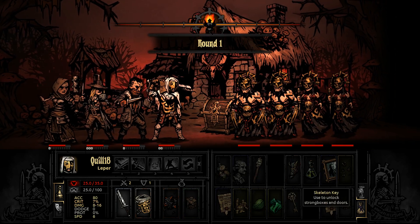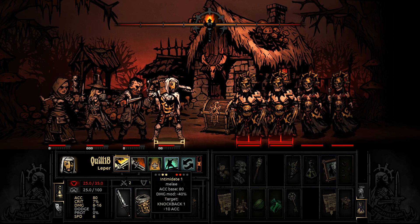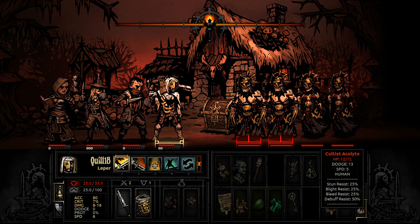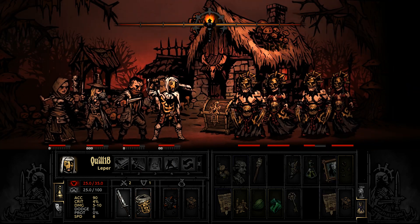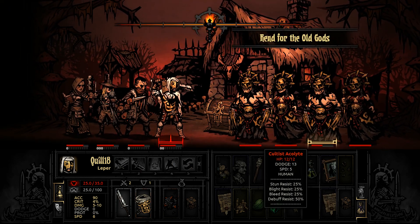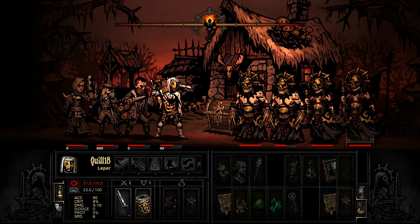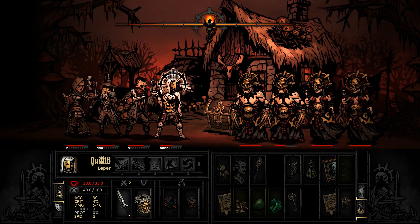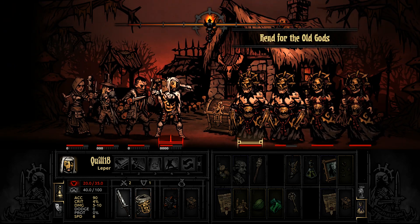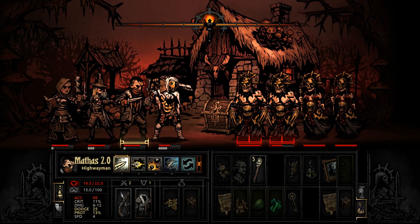We're going to go to town on these cultist acolytes — they scared the shit out of me. Intimidate this guy — boom, took off half his HP, pushed him back. Now we got a cultist acolyte up at the front. We're probably going to get bled — no, we resisted. This hurts — 20 stress, 15, that's rough. We're definitely going to get hit, we're probably going to get bled — resist it again, you're a good person, I like you.